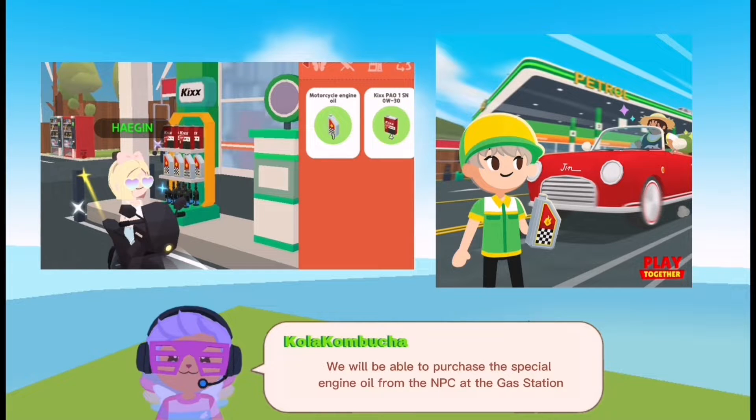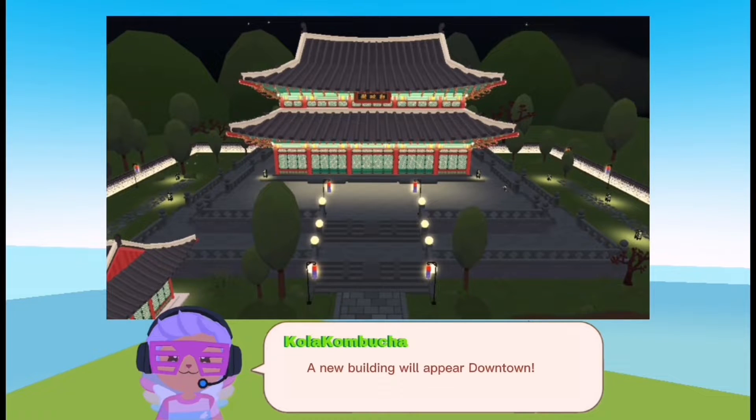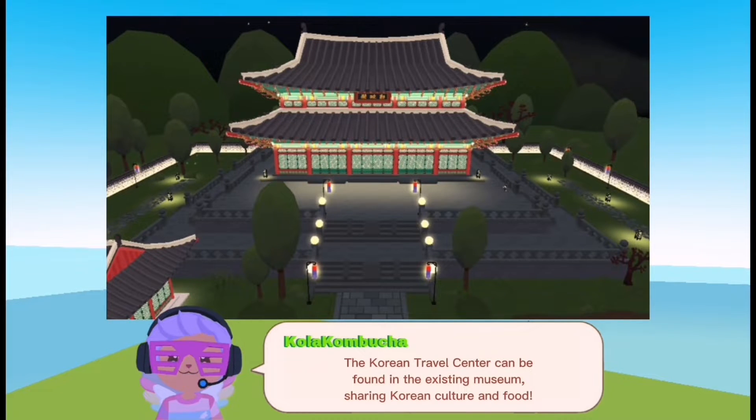Vehicle boosters will be available from the gas station downtown. We will be able to purchase the special engine oil from the NPC at the gas station. This can be used with specific vehicles, including water vehicles, to boost their speed.